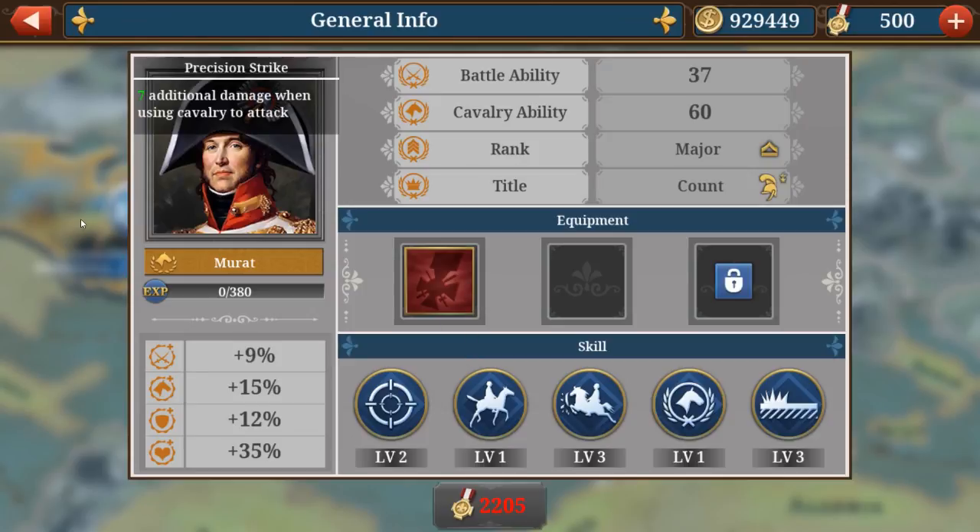Number two is Murad — you might have guessed it. For those who don't know, back in European War 4, Murad was the best general ever — he could wipe out your entire force. Murad has precision strike, maneuver, surprise attack, cavalry commander, and also plain fighting. Plain fighting is one of the most useful skills in Easy Tech games — if you've played World Conqueror 4, you've seen how much extra damage units deal when stationed on plains.